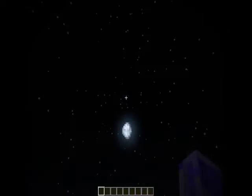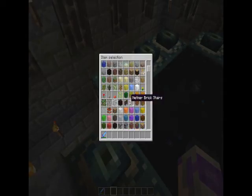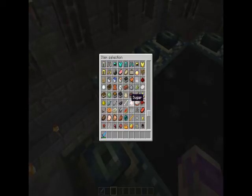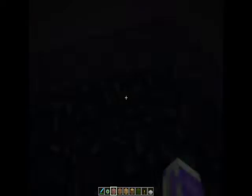Now, on to The End. Here is a working ender portal. Basically all you have to do when you find this is take your Ender Eyes and line the portal. Whoops, I just fell in. Anyway, I forgot to say - this is the ender world, or The End as it's called.